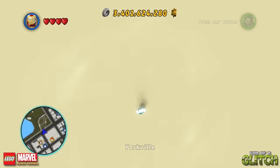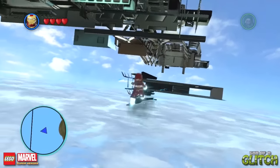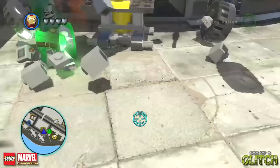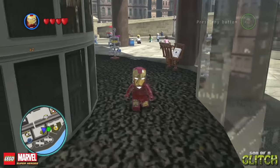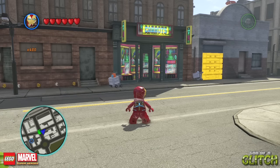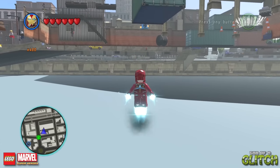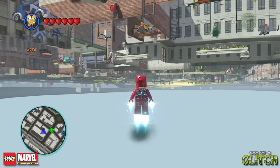If you fly directly downwards under Central Park, you'll eventually reach the interior of the helicarrier, which is located on the same map as New York, so that's pretty cool. This glitch is also handy for reaching gold bricks in places you'd perhaps need to have finished the game or have the right characters unlocked to get. Also, this game is so well-made, there's an even simpler way to get under the map. Just head to this storefront by the scrapyard area of New York, where you'll see this gold wall — go towards the store and you'll fall through the ground. How did they miss that?